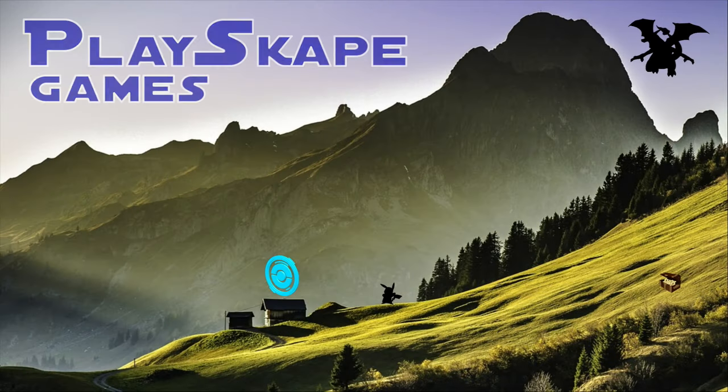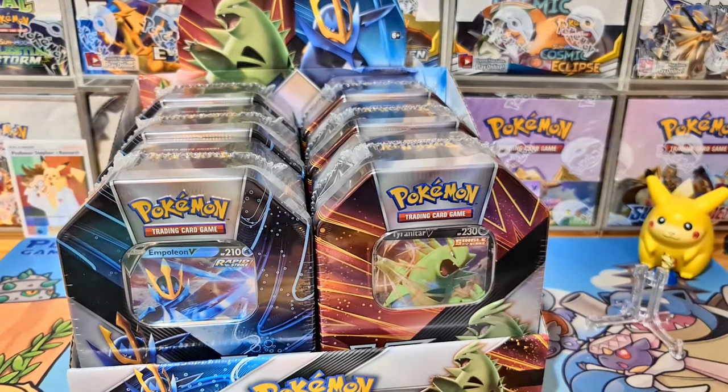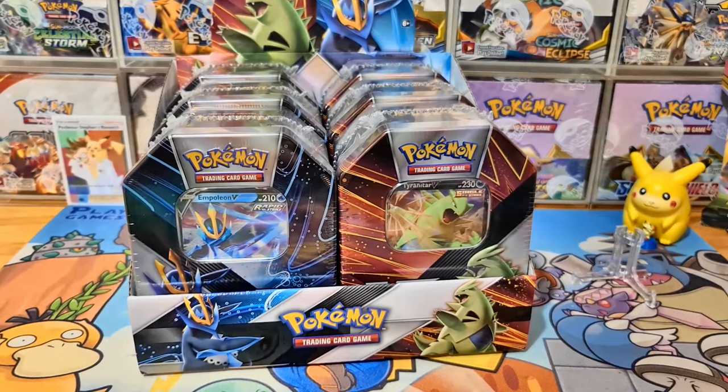These are coming out this Friday, so if you order before around 3pm Wednesday you should receive them in time for launch. Here are the new V Strikers tins! I also want to show you this gorgeous display — just look at how awesome this looks.